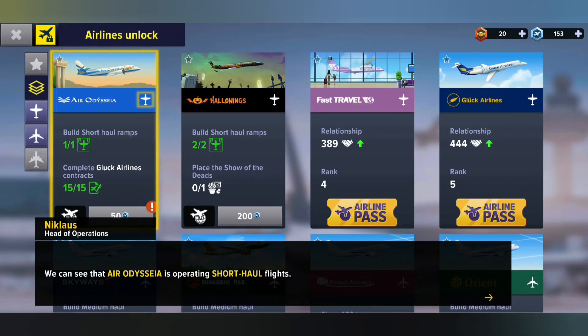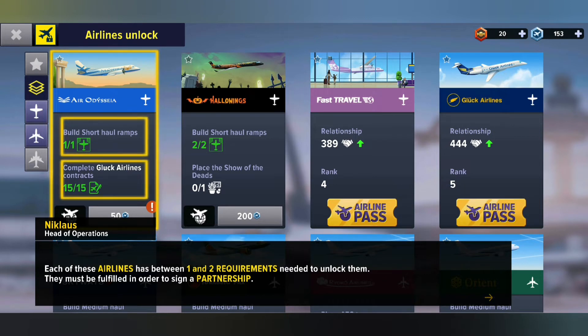We can see that Aerodesia is opening short haul flights. Each of these airlines has one and two requirements needed to unlock them. So we need the requirements of all these airlines. If you want to unlock something, you're gonna have to go in there and check what the requirements are. Like it says here, we need one short haul ramp and then we need to complete at least 15 contracts with Clark Airlines, obviously with a good contract track record.